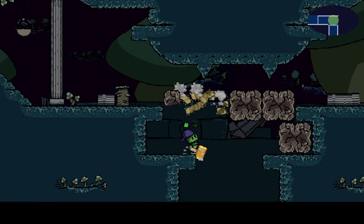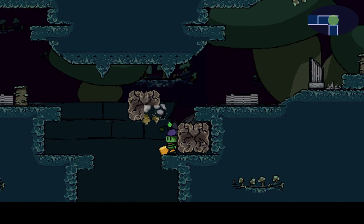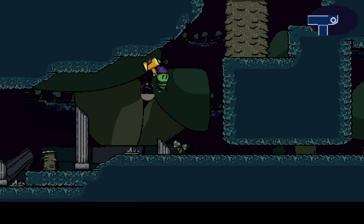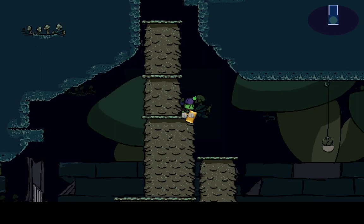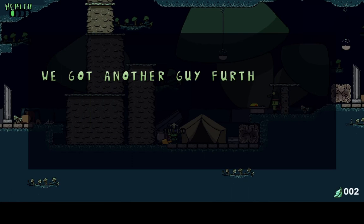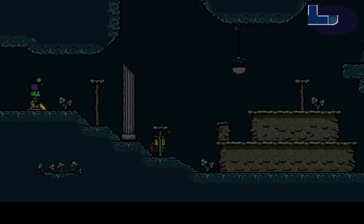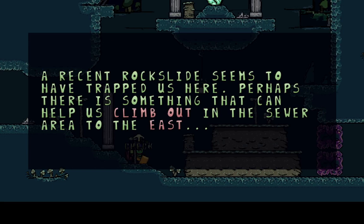Oh, you can look up — okay. Shoot, what's over this way? I can't go that way and I can't jump to the ice, so we're going down. Oh hello! 'Further west there's a guy if you want to buy supplies — recommended for your survival.' 'We are Team Explorers looking for treasures in the ruins.' Hello! 'A recent rockslide has trapped us here — perhaps there's something that can help us climb out.'